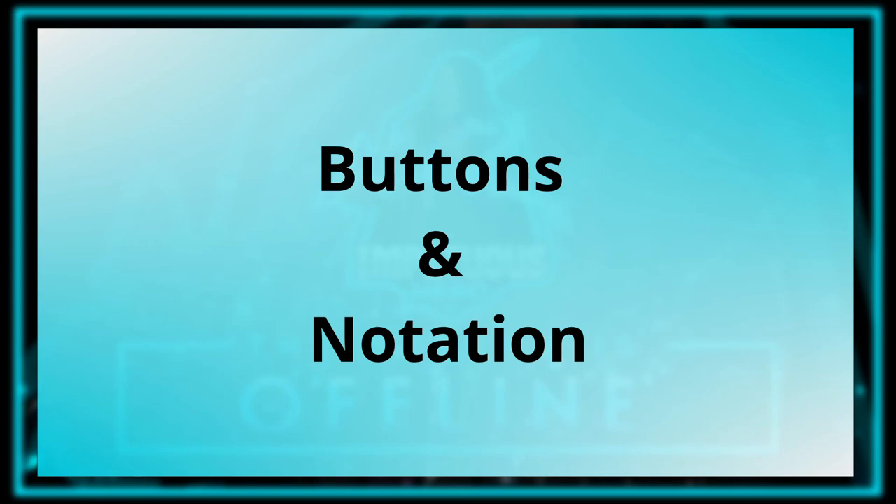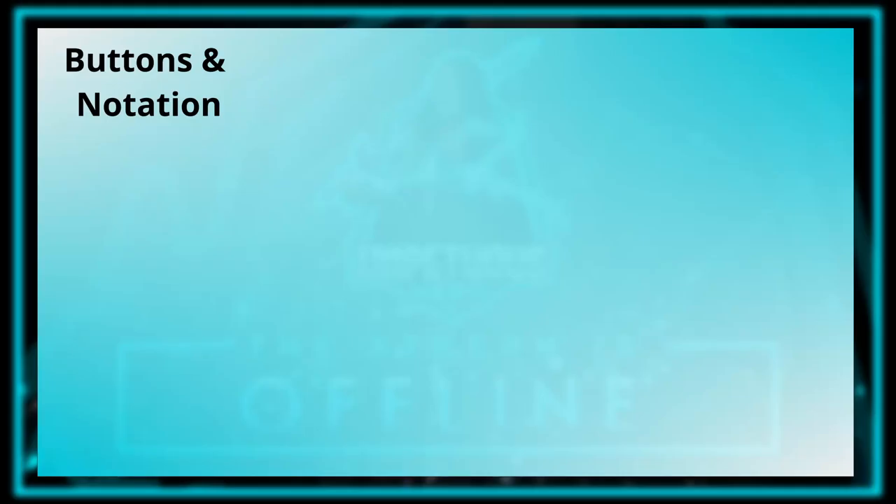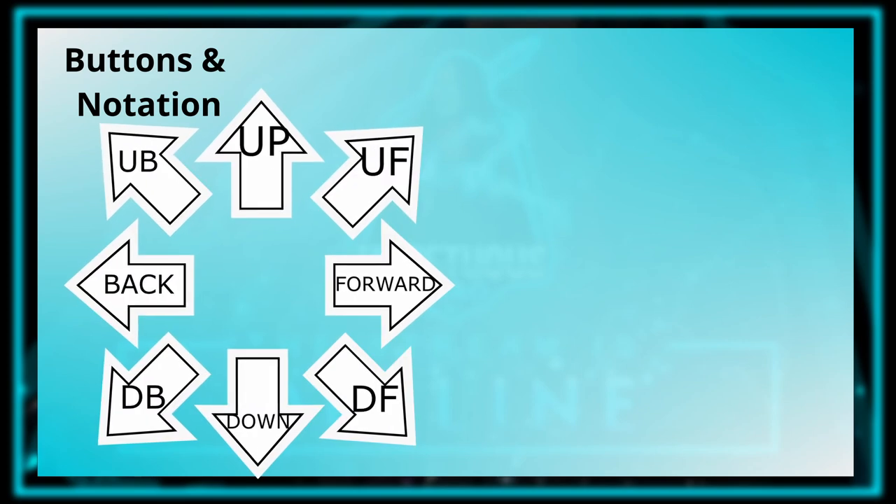Buttons and notation. There are a lot of attacks in Tekken, so to make things simpler, moves are usually shorthanded to a direction and a number.